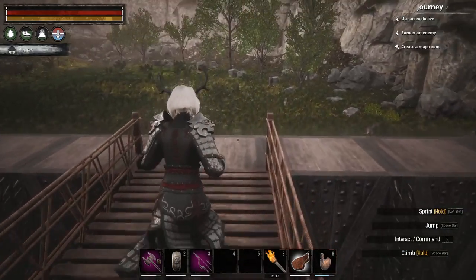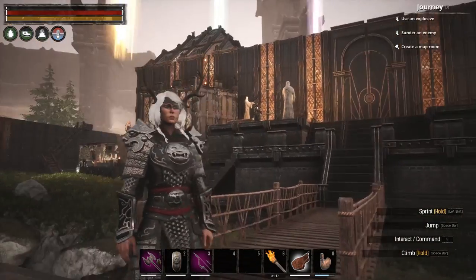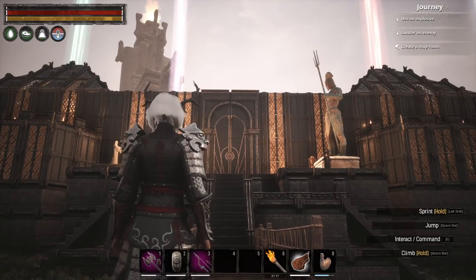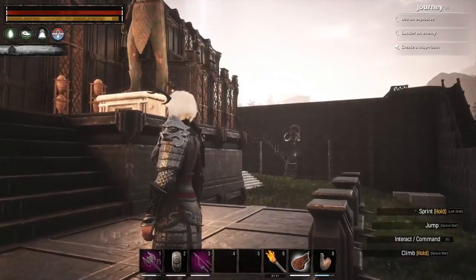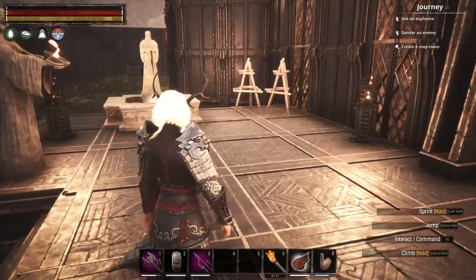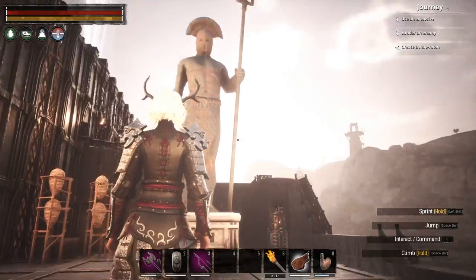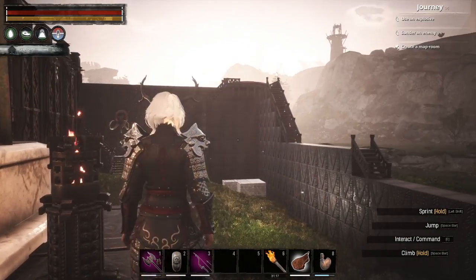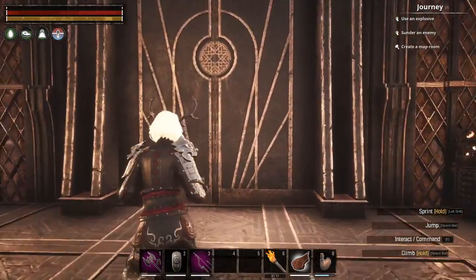So this is our wall that we started building, and this is our build. This is like the front entrance area. We're hoping to move this statue over into this corner here, just to break that corner up a little, because that wall was really high.